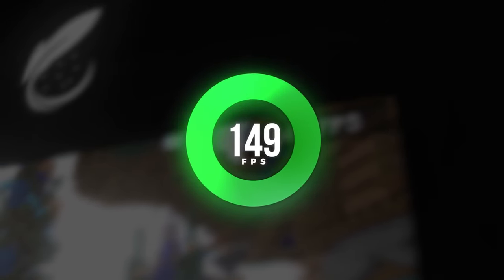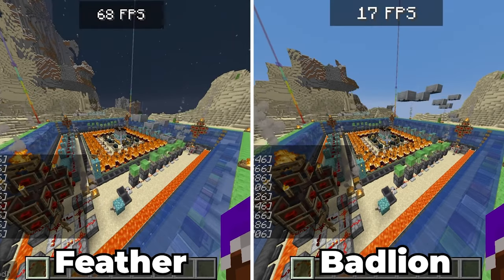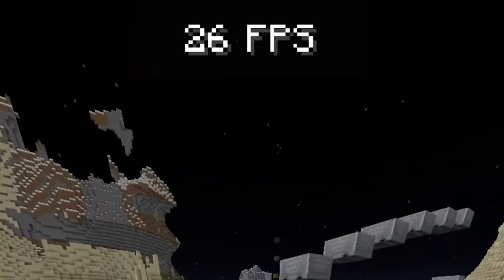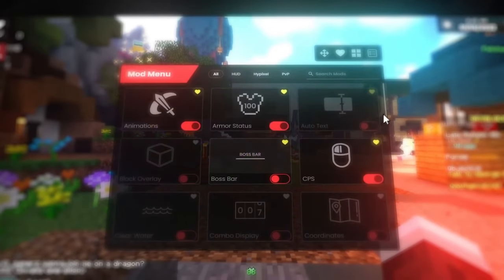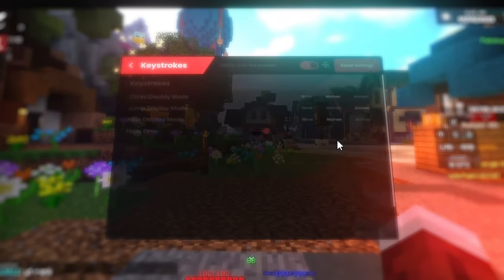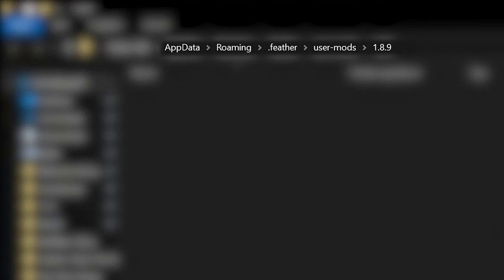Let us see if FeatherClient keeps what it promises. The first promise about performance actually seems to be kept. On screen right now you see an FPS comparison between Badlion and FeatherClient, and as you can see, FeatherClient gives you way higher FPS than Badlion. The second selling argument, the mod variety, is also not too far from reality. FeatherClient actually allows you to add any mod you would like into their client. While that might seem pretty cool at first, let us get to the dark side behind this new and hyped client.